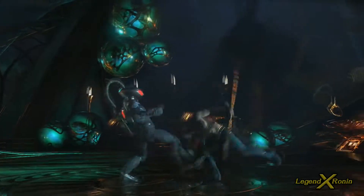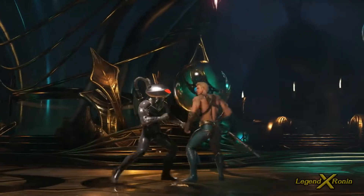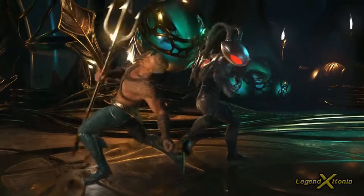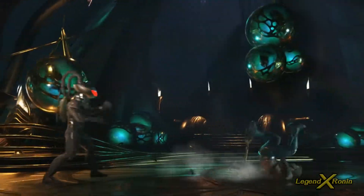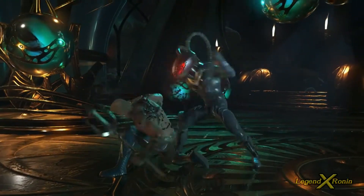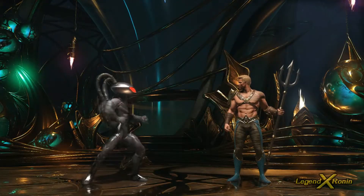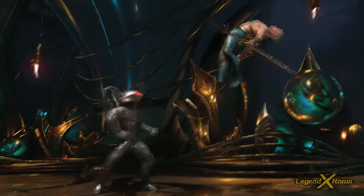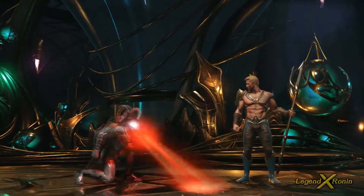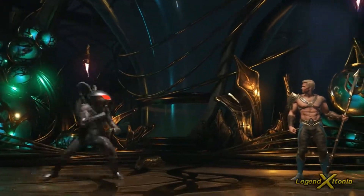He doesn't really have an unreactable fast overhead, so it's not really a 50/50 tool, but it's a great move to start pressure. His throw is one of the coolest in the game — the back throw especially is brutal. His uppercut uses a prop, which is always good. His sweep is super cool, and he has an eye beam jump attack with a really good jump too.